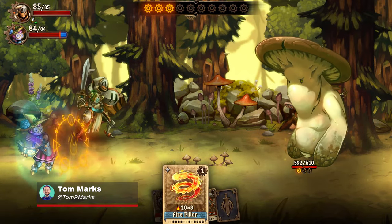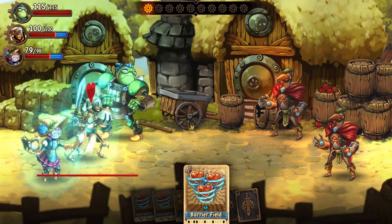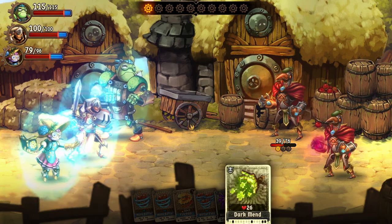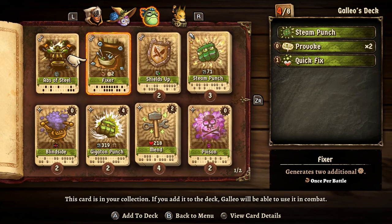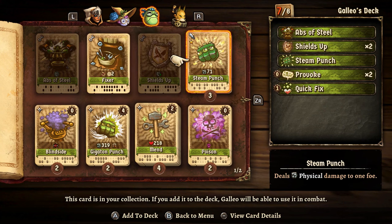Despite being full of cards, SteamWorld Quest doesn't feel like a card game. The first RPG in the SteamWorld series bears far more resemblance to a game like Final Fantasy than Hearthstone or Gwent. Instead of letting the deck building mechanics take over entirely, they instead give SteamWorld Quest one of the most flexible and fun turn-based RPG combat systems around.